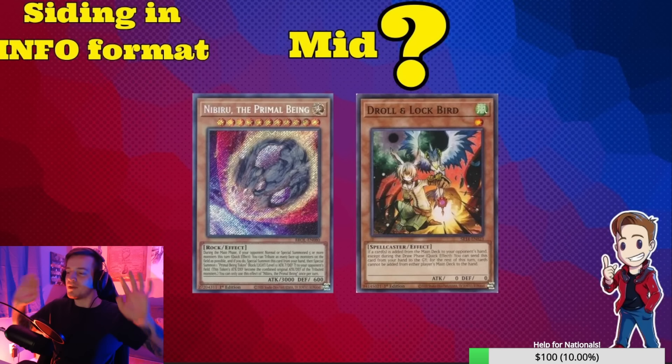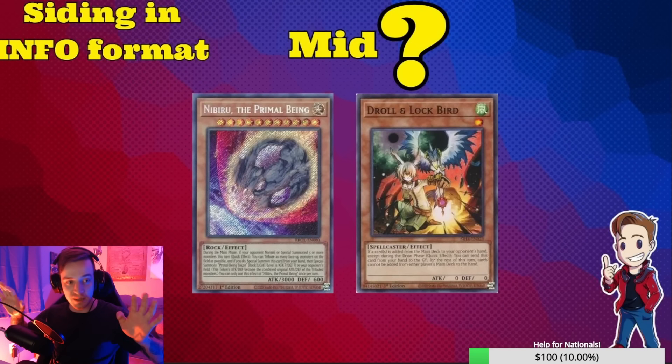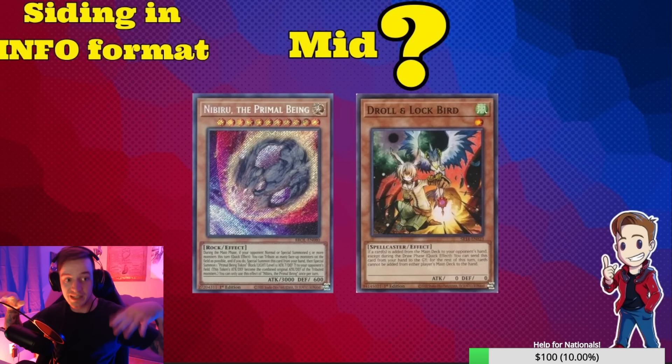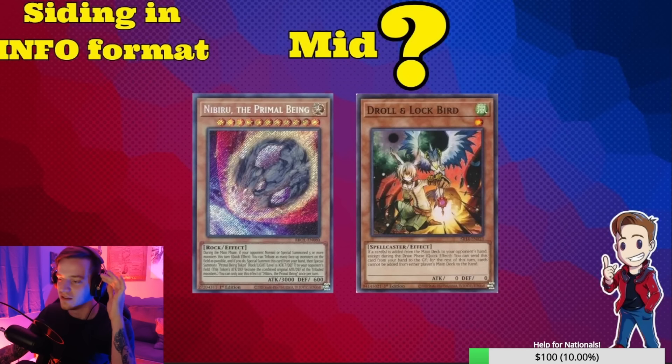Nibiru — please stop dropping Nibiru when your opponent summons Sequentia. Stop right there. Let your opponent use Sequentia to summon Lacrimosa, have Lacrimosa summon Fiendsmith, then drop Nibiru. A lot of times they'll add Fiendsmith back, summon Lurry, then drop Nibiru there — because what happens if you Nib on Sequentia is they'll Fiendsmith shuffle back Sequentia, summon Fiendsmith, use the token and Fiendsmith and summon another Sequentia. Wait until after they use the effect.